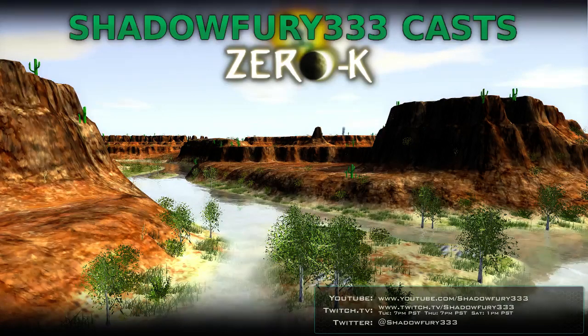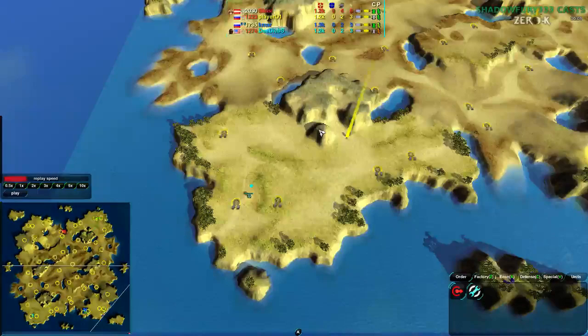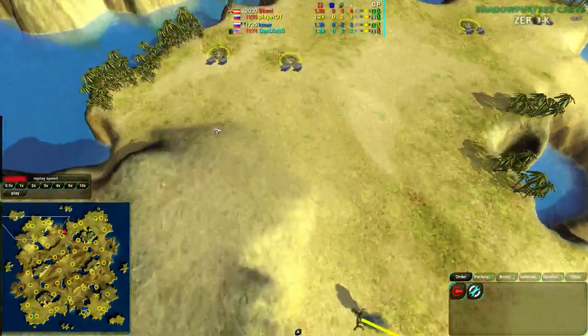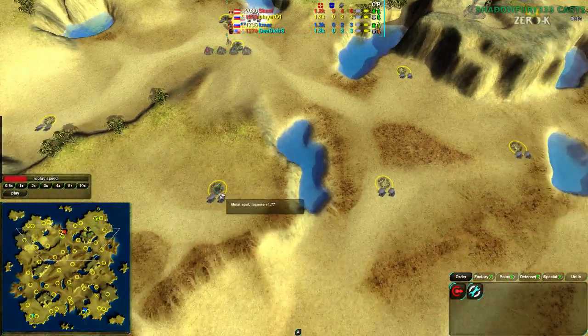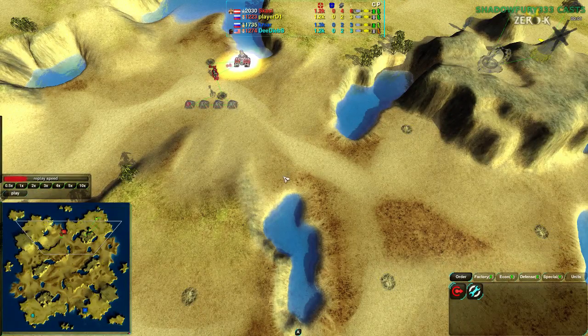We're going to be on Calamity, which is a map that I haven't really shown yet, so I'm going to go over it first. Not sure how much it has been played, but the first thing to note is that all the metal spots are two metal each — all of them. So that's fairly simple: every single metal extractor increases metal income by 1.77, so about two.